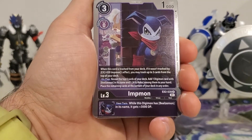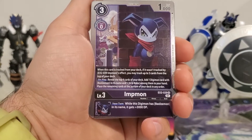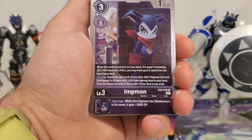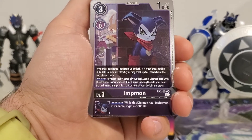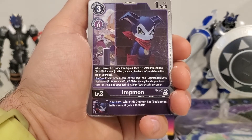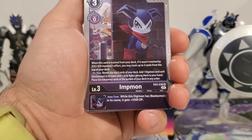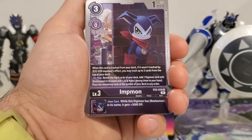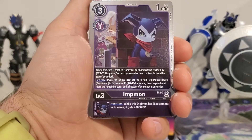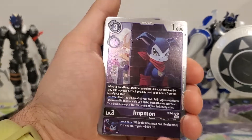We got another Impmon. Three play cost, zero Digivolution cost. When this card is trashed from your deck, if it wasn't trashed by a different copy of this card's effect, you may trash up to three cards from the top of your deck. On play, reveal the top four cards of your deck. Add one Digimon card with Beelzemon in its name and one Eye and Mako among them to your hand. Place the remaining cards at the bottom of your deck in any order. Inherited Effect — your turn, while this Digimon has Beelzemon in its name, it gets plus 3,000 DP. Really just for the Beelzemon deck.